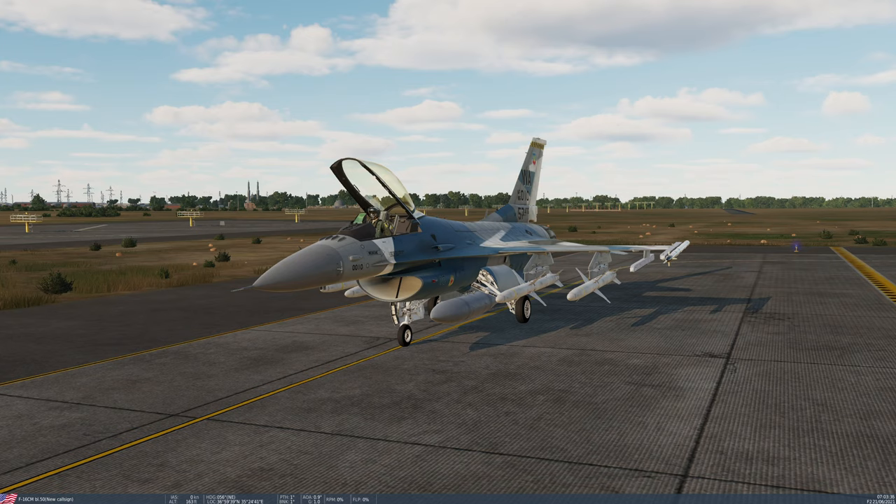Today we're going to learn all about the AGM-88C HARM missile — that stands for High Speed Anti-Radiation Missile. This is a missile used for suppression of enemy air defences. It can be fired against emitting surface-to-air missile system radars, both search and track radars. It has a maximum range of 40 nautical miles at 40,000 feet.